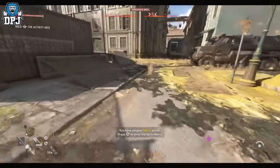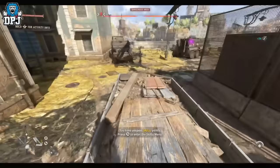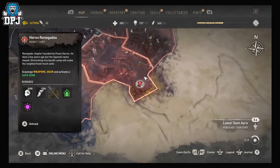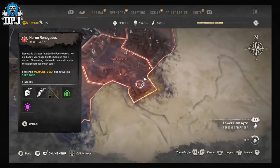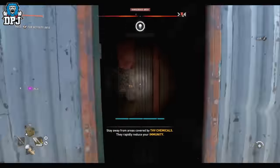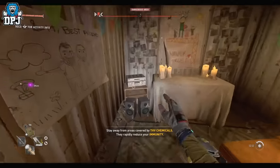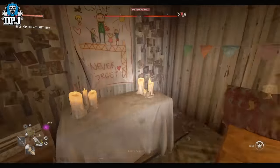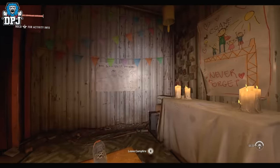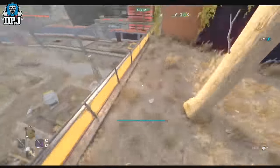Next up we have the Mario Triple Jump Boots — it's-a me, Mario! These are probably the easiest to get on this list. Come to this position on the map, scale up into this mini hideout, lockpick the door, get in, put on the radio and sit on the bed. After sitting for a decent amount of time, they'll spawn right in front of you in a box. Equip them and they give you an amazing triple jump.